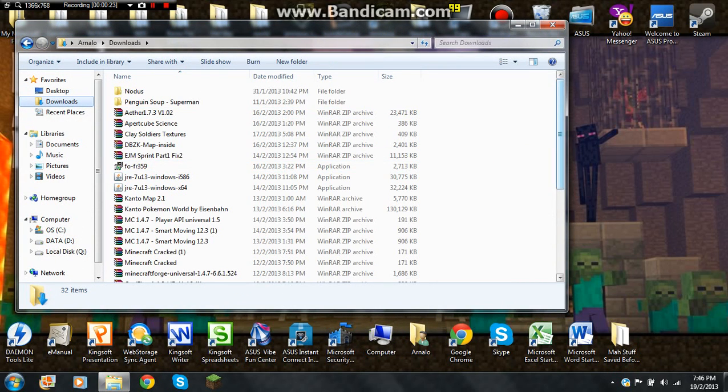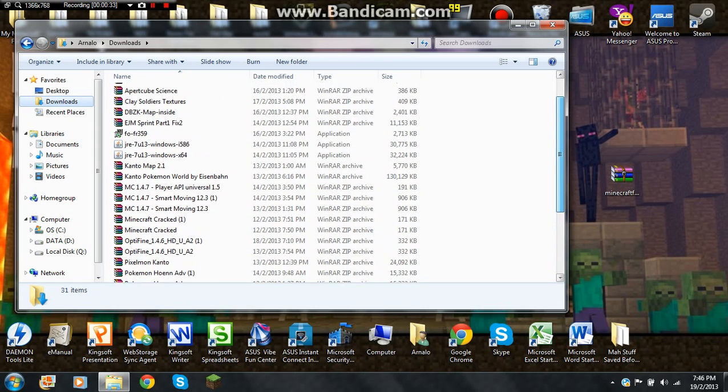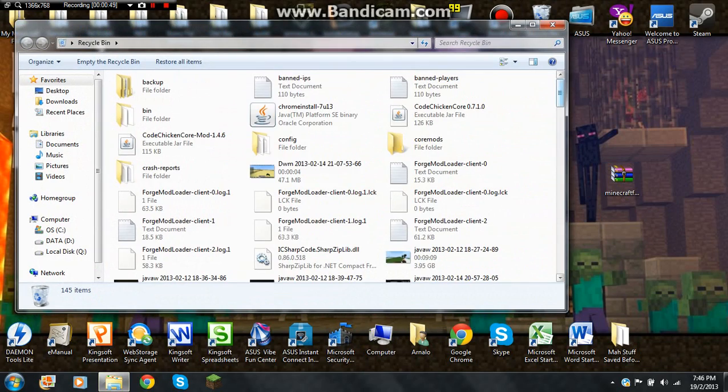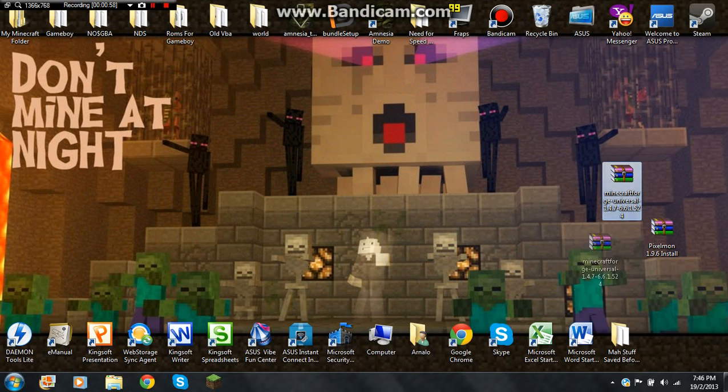I'll put the links in the description. Download the latest Minecraft Forge and the Minecraft Cracks — I'll put it down in the description too if I can find it. First, you download these two files. You need a Minecraft that is premium, or you use a Minecraft sponsored by Anjo Kaido.